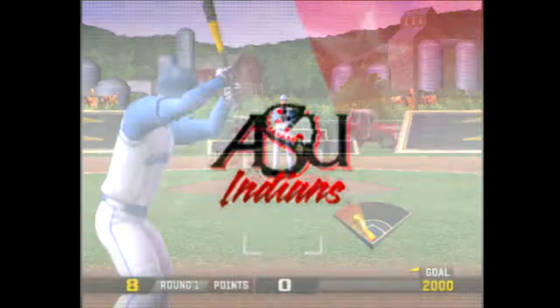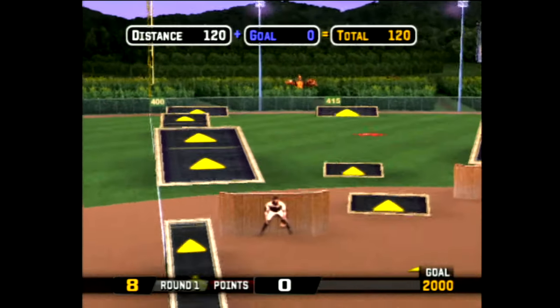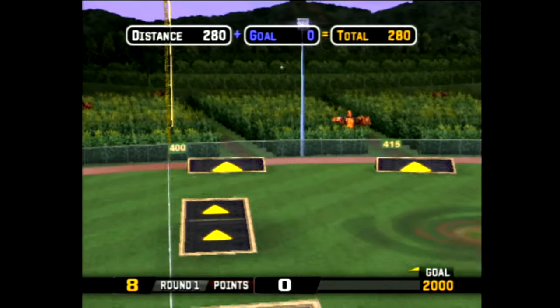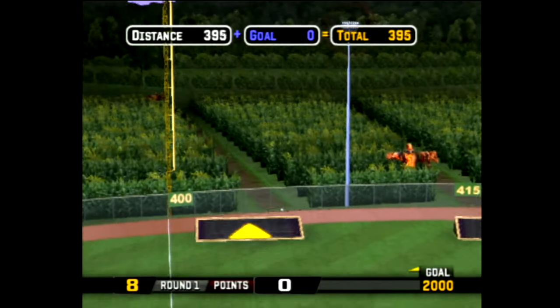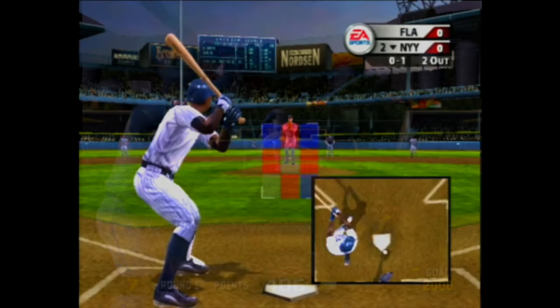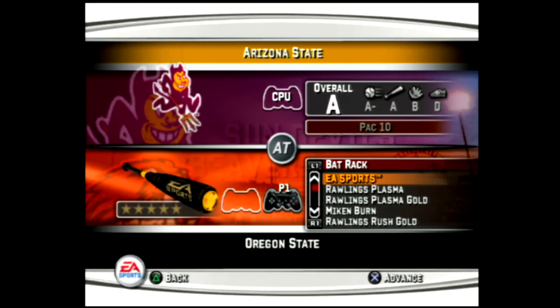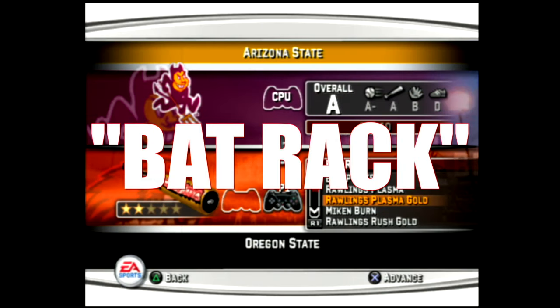The worst part about MVP07 is the new camera angles they've added. I'm not sure what they were going for, but this half-zoomed-in camera angle for hitting and pitching just feels off and really unnecessary, especially since all the other MVP games had a great camera angle for those situations. I know this isn't a huge deal, but it just feels too zoomed in and I don't know why they did this.